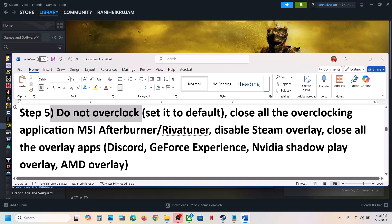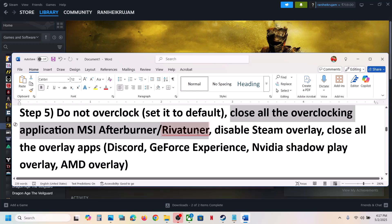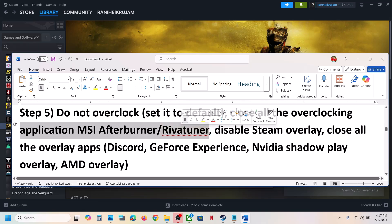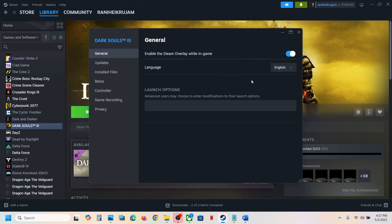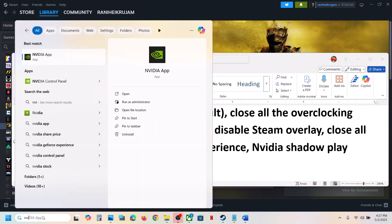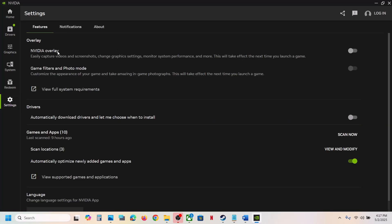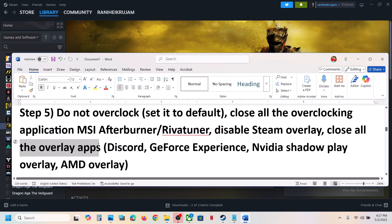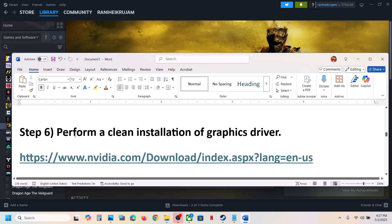If still not working, disable overclocking. If you have overclocked your computer, set it to default and close all overclocking applications such as MSI Afterburner. Also disable the Steam overlay: right-click the game, select Properties, and turn off 'Enable the Steam Overlay while in-game'. If you have Discord running, go to Discord settings and turn off the overlay. If you use the Nvidia app, go to settings and turn off the Nvidia overlay. Turn off any other overlay applications, close them, and then launch the game.